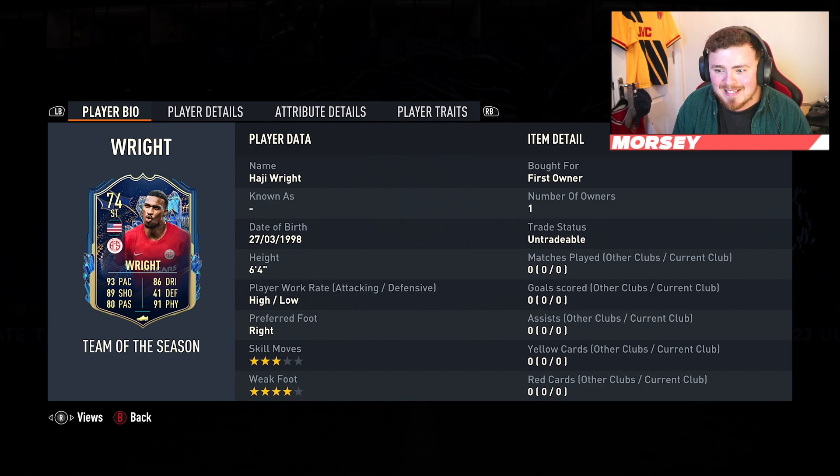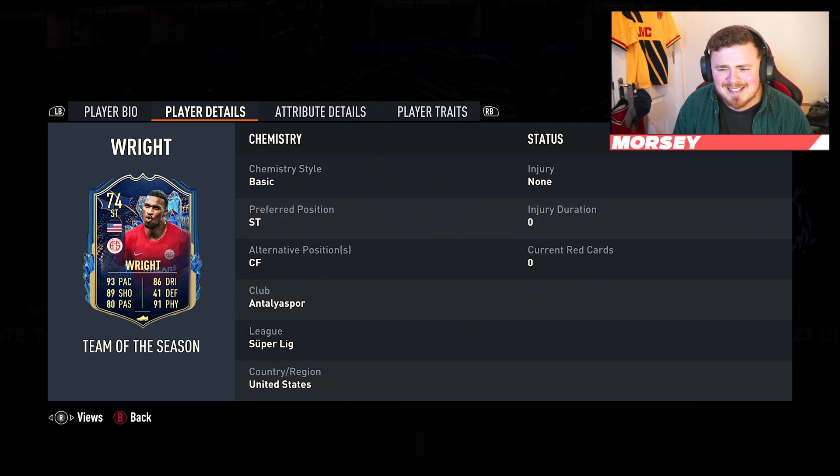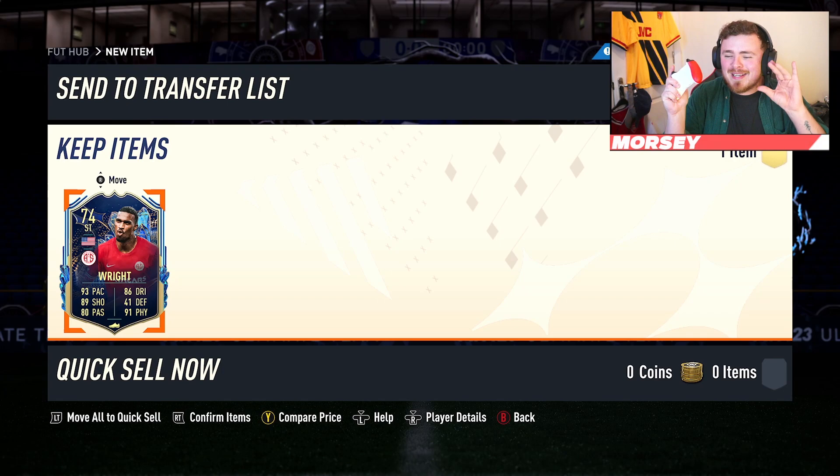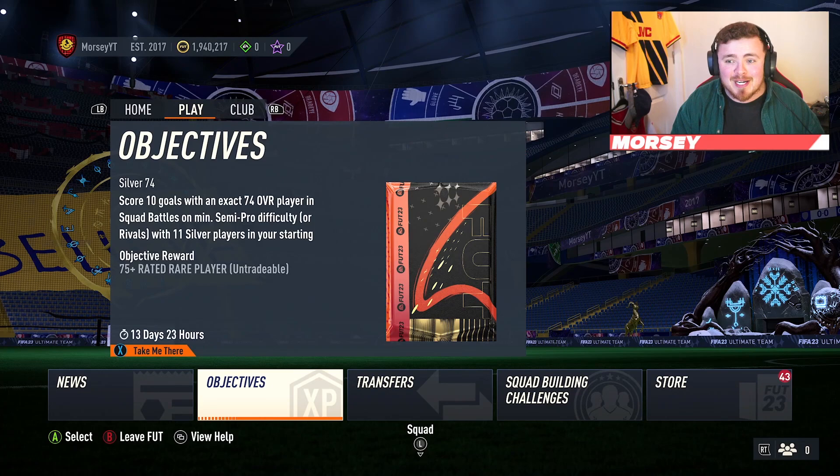What a man — six foot four, he's a unit. High/low freestyle, four-star weak foot. Italian sport, that's in the Super League, so links could be an issue. But the pace is there, the shooting is going to be an absolute rocket — a cannon. Right foot, strong. He's got the strength, the stamina, the jumping. Aggression's a little low but he should be fine physically. The dribbling stats — that's where you need to boost. Finisher chem style all the way, basically maxing out the shooting and dribbling. He's got the finesse shot too, so you never know.